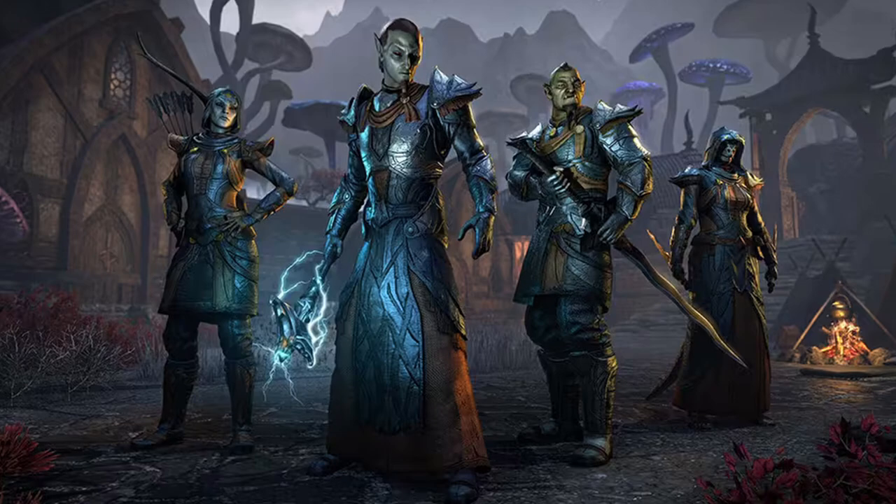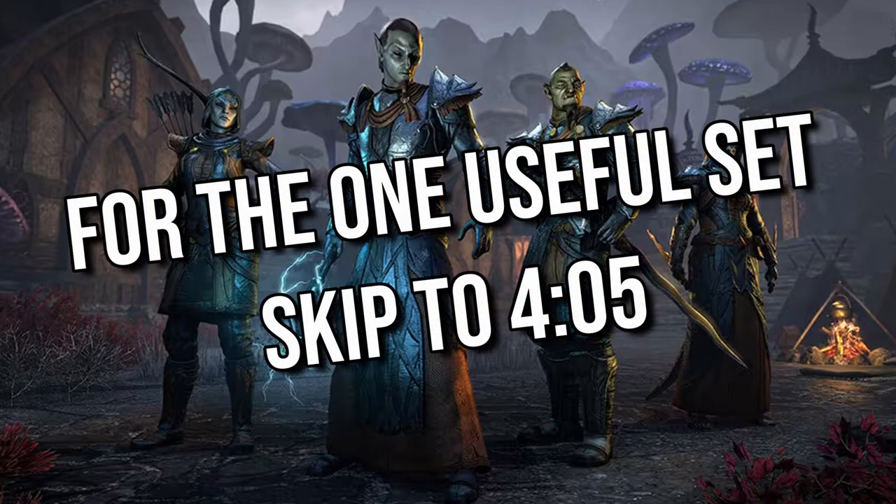Hey everyone, in this video I'm going to quickly go over all the new sets coming with patch U37, also called Scribes of Fate, from a tank's perspective, or more from a PvE support's perspective. I want to talk about all of them, but for most of them it will be me talking about why a certain set is bad. If you just want to see the one good set worth getting, skip to the timestamp shown on the screen, as Ozzazon the Inferno is the only set coming with this patch worth looking at for supports — not necessarily from a tank's perspective, but from a healer's perspective.